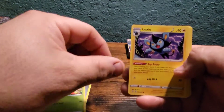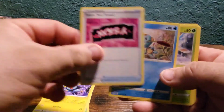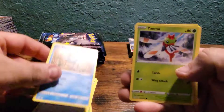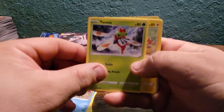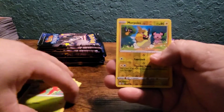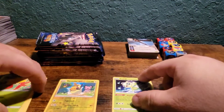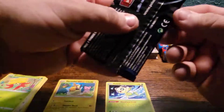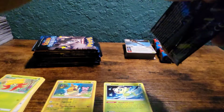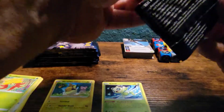Dartrix, Luxio, Team Yell, Chewdle, Yamper, Mopeko, Eevee, Gossifleur — first hollow Morpeko and a Celebi for the rare.